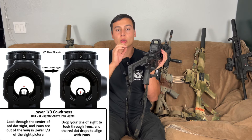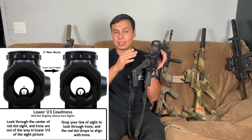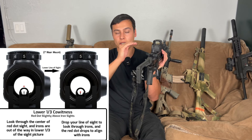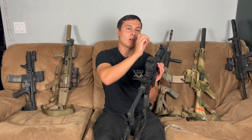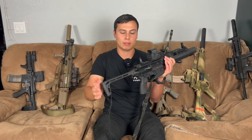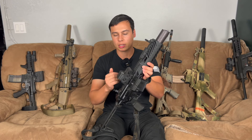When I look through the EOTech with both sights up, I can look above the iron sights and just use the optic, or tilt my head a little bit lower to line them up. As long as your iron sights and optic are both zeroed, they're going to line up. I tend to zero mine with the dot right on top of the front sight post, which is very effective. Lower one-third is when the sight is just a little bit taller so you can still use your iron sights, but they sit at the bottom of the glass.